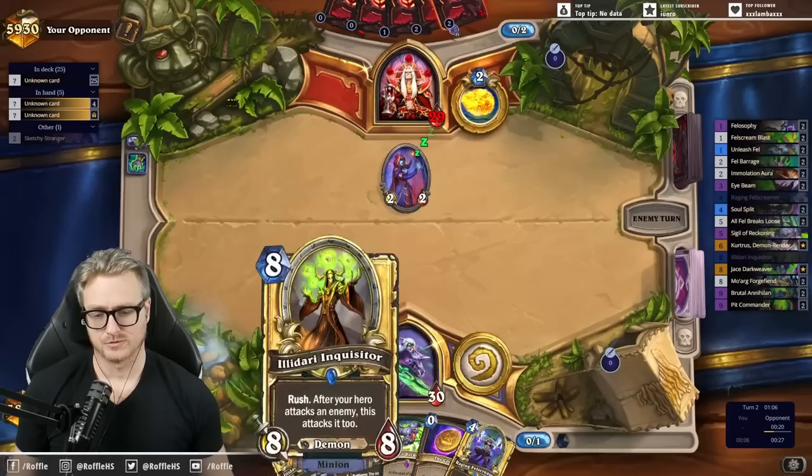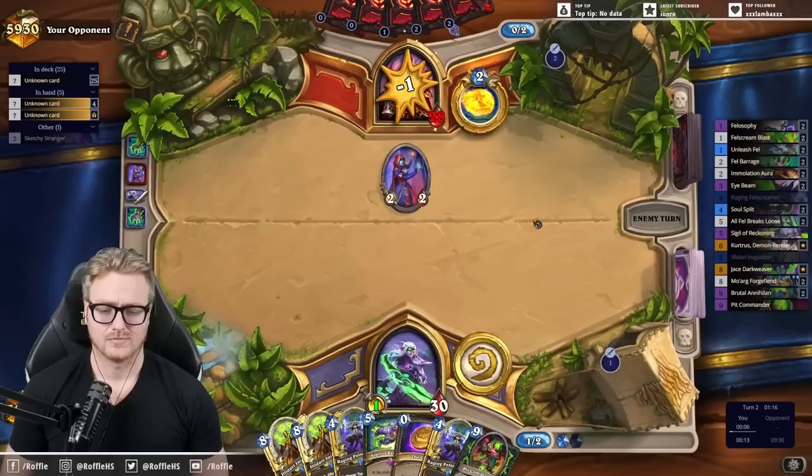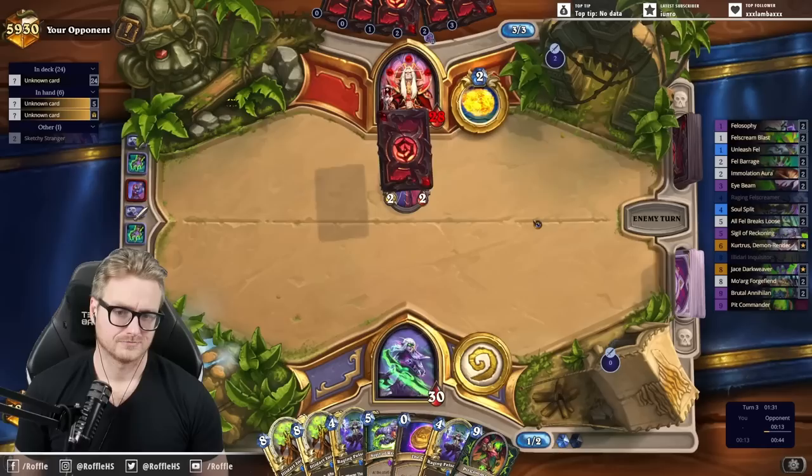Although these will cost four, so maybe instead of Sigil I just play an Inquisitor and Hero Power. Or I could set up a real big bursty turn. It's also possible some secrets are in there somewhere that mess with our Fel Screamers — better to get them on the objection than the demons themselves.